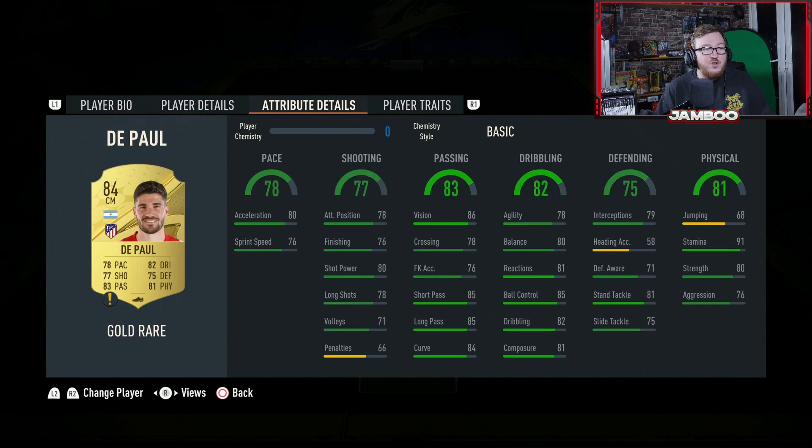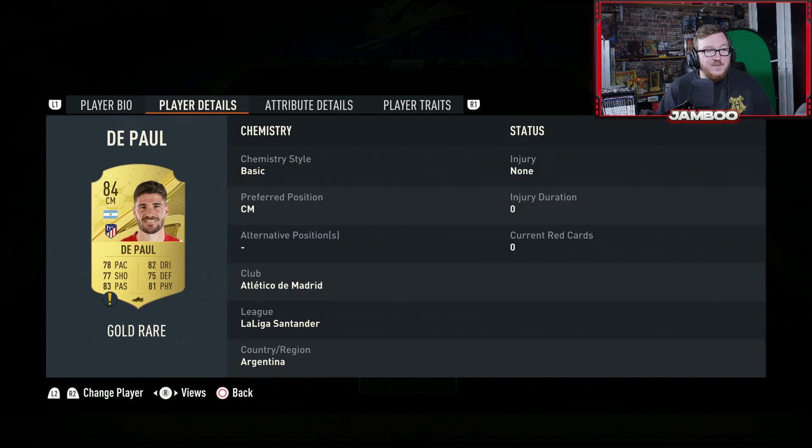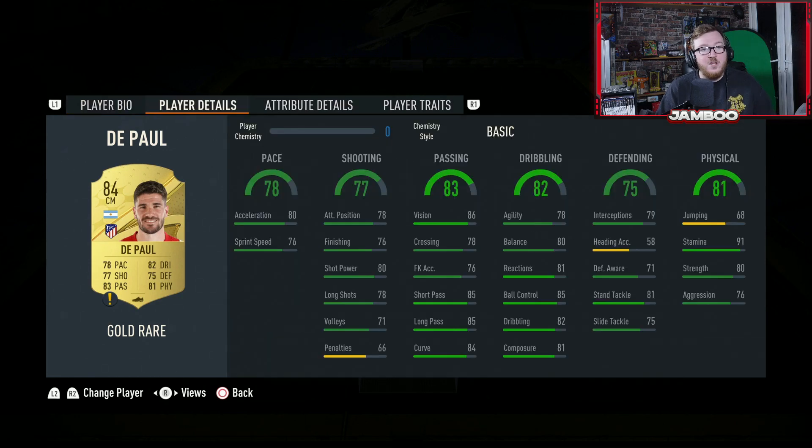A super cheap option, you also have De Paul. He does have the four star skill moves, unfortunately not the weak foot, but he's good on the ball, good defensively, great passing and some solid links as well.